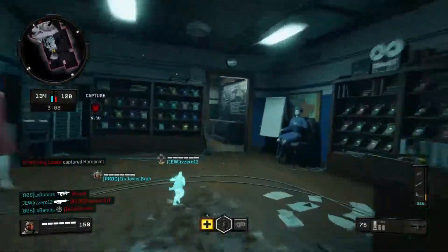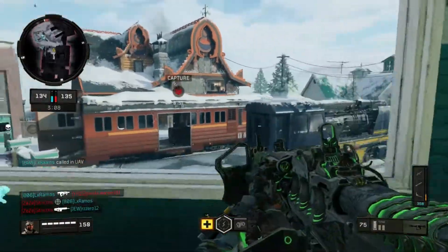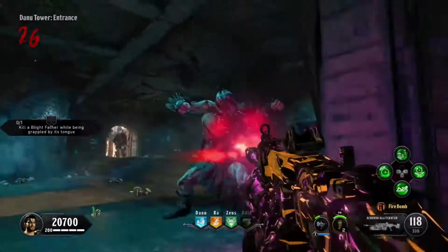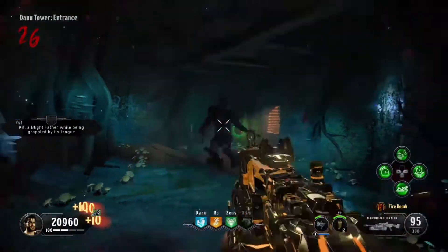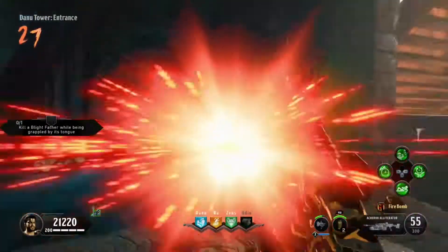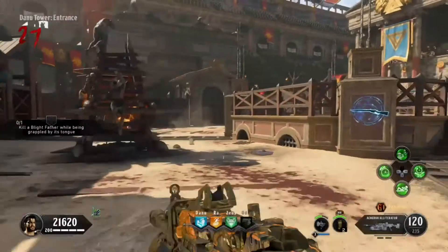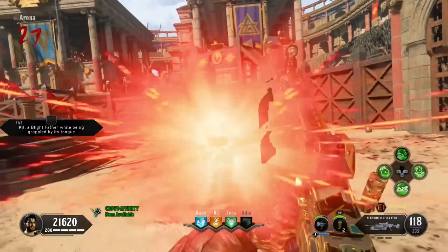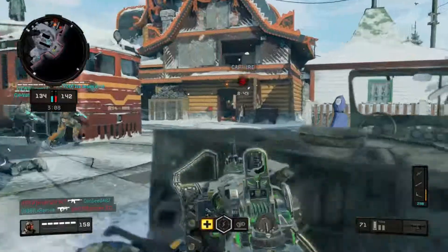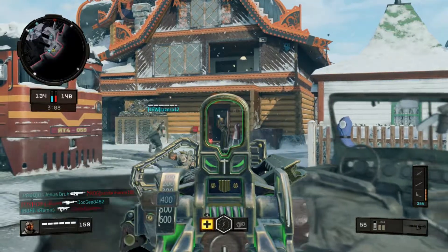Moving on to zombies. There's a visual glitch that happened to me recently when I was playing the Map 9, where I was using the Hades light machine gun — I had pack-a-punched it four times — and every time I reloaded the gun there's this giant bright red light that would flash on my screen and just blind me. I can't see anything. It's worse than the strobe lights on the SG-12 shotgun in multiplayer. Every time you reload the gun this light just appears and I can't see a thing.